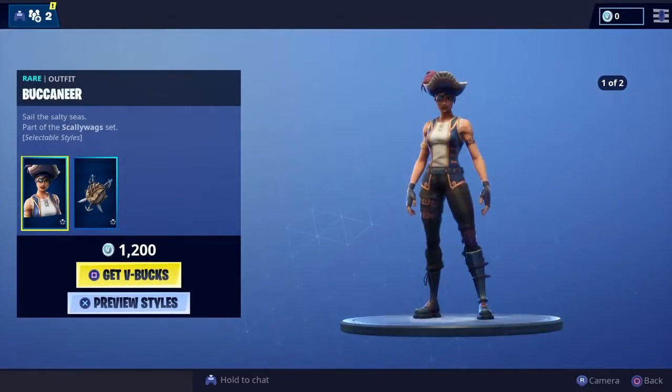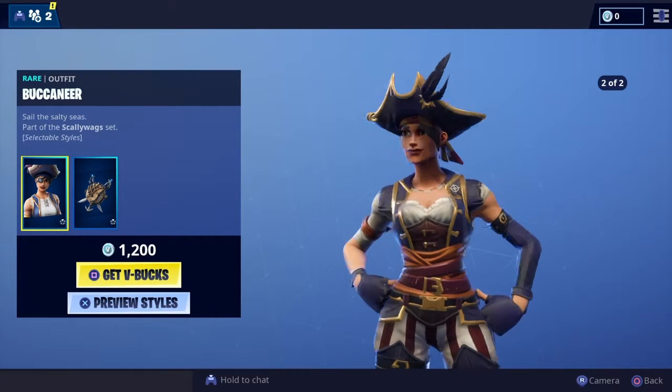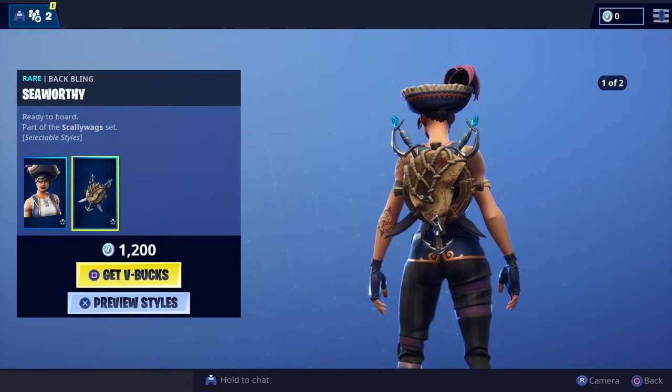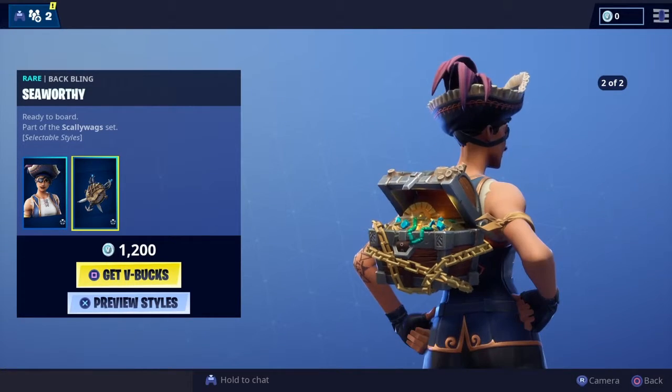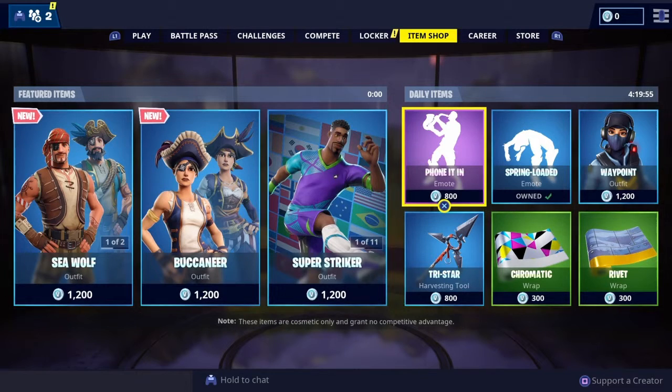Then obviously we've got the Buccaneer, part of the Scallywag set - they've got both variants there as well. Again, lots of good detail and looking very piratey. The black ones especially - I like that one with the treasure. Super cool.